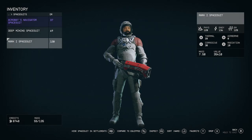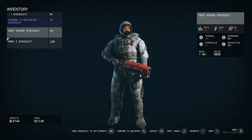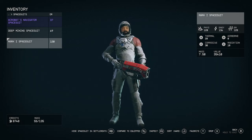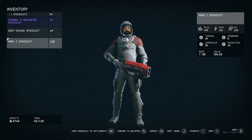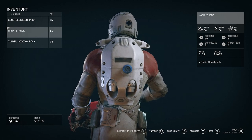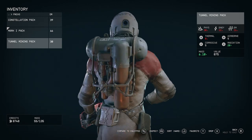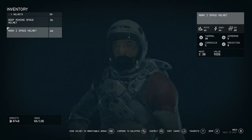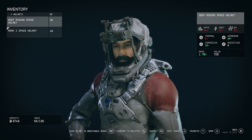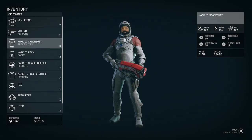Let me go ahead and get into the stats of it. Look at the physical, energy, and EM resistance compared to what we start with: 69, 37, and 53 for what we start with. This suit has 120 physical, 136 energy, and 128 electromagnetic — definitely a huge difference. Here is the pack compared to the one we start with: 66 physical, 64 energy, and 68 electromagnetic, versus the tunnel mining pack we start with at 30 physical, 22 energy, and 26 electromagnetic. And lastly for the helmet: 66 physical, 64 energy, and 68 electromagnetic resistance, versus the starting helmet at 34 physical, 18 energy, and 26 electromagnetic. Once again, a big difference even without the modifications.